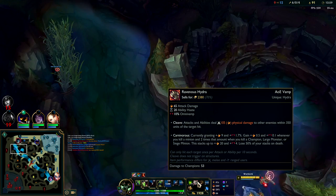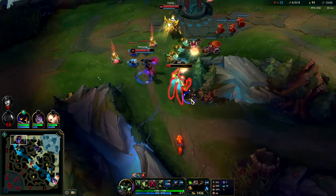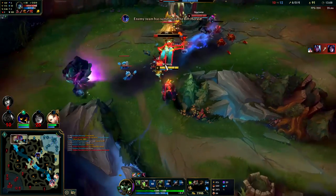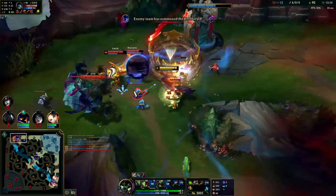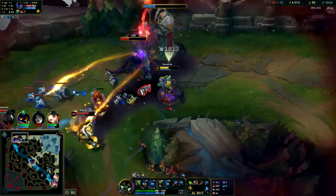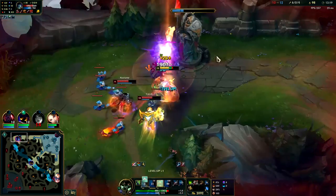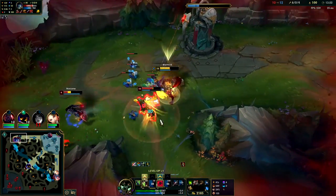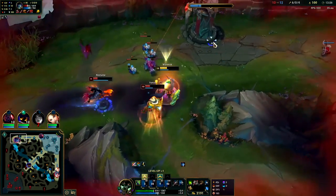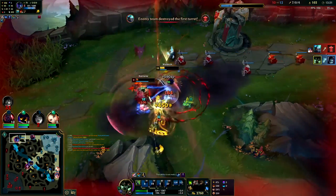This item is giving us over 70 AD and over 11 omnivamp. Nocturne has Stride Breaker here — I'm not going to let them get this turret. They can't kill me underneath — I still have my E. They might feel really strong because I'm losing a lot of HP here. Nocturne's almost dead. Auto Q auto — yeah, nice try.